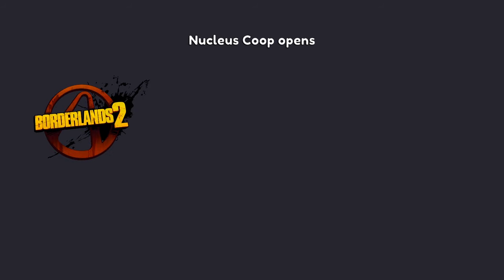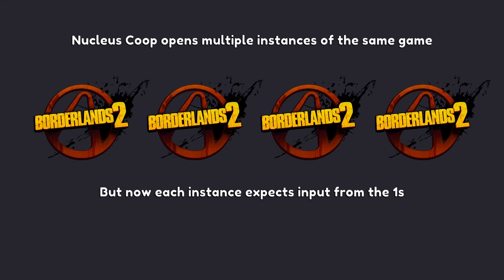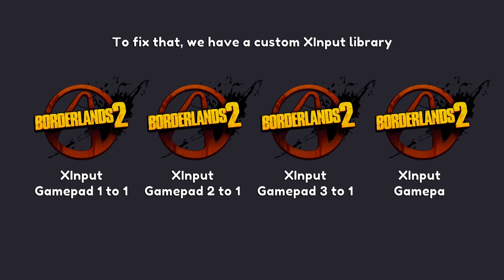How does it work? Nucleus Co-op opens multiple instances of the same game, but each instance expects input from the first gamepad. To fix that, we have a custom input library, allowing us to lie to each game instance and remap the controls from each individual gamepad to the first player, effectively playing four-player LAN on the same PC.